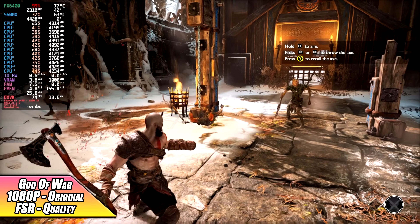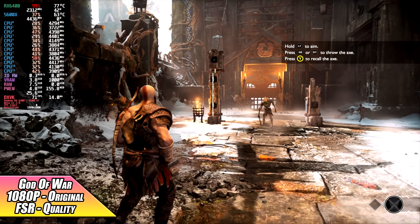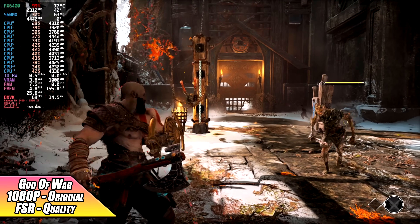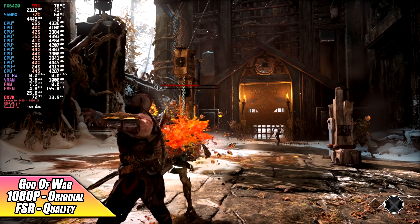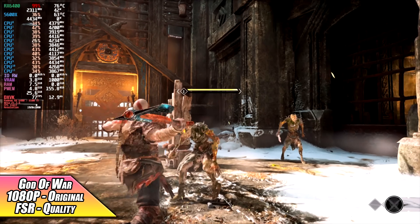Here we have God of War at 1080p original settings with FSR set to quality, and with this we can get an average of 72 FPS. Turning FSR off and V-Sync on does a great job of locking it at 60, but every once in a while I do see a dip down to around 56. So that's why I turn it to quality — we're getting great performance.